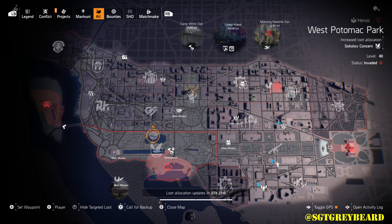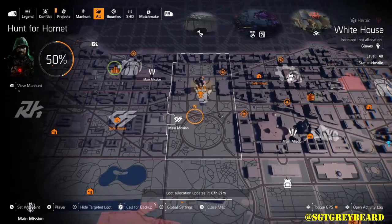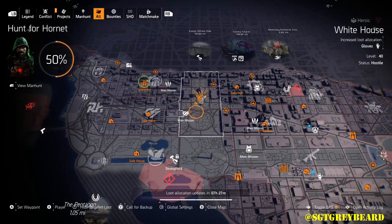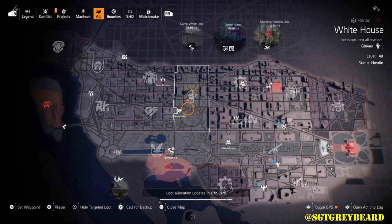Another recommendation I have is to farm missions that have multiple named bosses throughout. A great example is Lincoln Memorial — I check this mission first every day to see if there's anything I may be looking for, because there are four named bosses. It's a great place to farm. On that note, another option you have for farming exotics is finding named bosses in the open world. We actually put out a video showing some of the locations of named bosses in both DC and New York — I'll leave a link below.